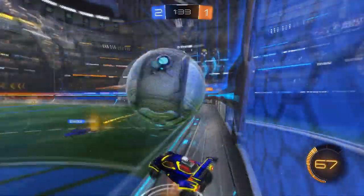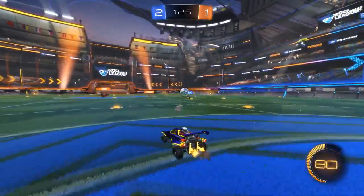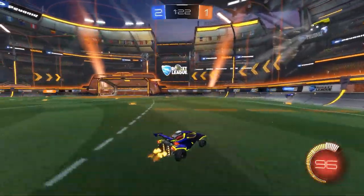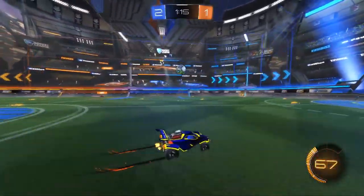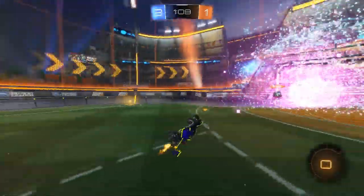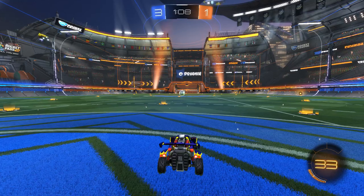Good save, good touch. Like right there — let your teammate take that if he's gonna commit like that. Not a bad flick by him anyway. That's a good block by their team. Way to read that redirect and not turn around. Good speed — they probably should have been back but you took advantage of it and had a good hit, so good work.